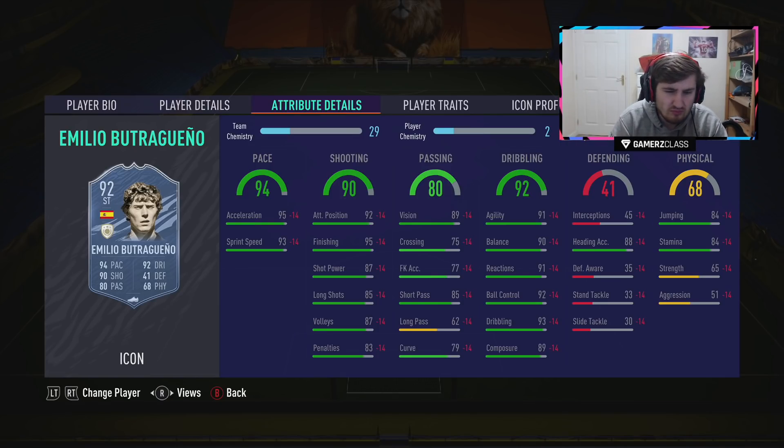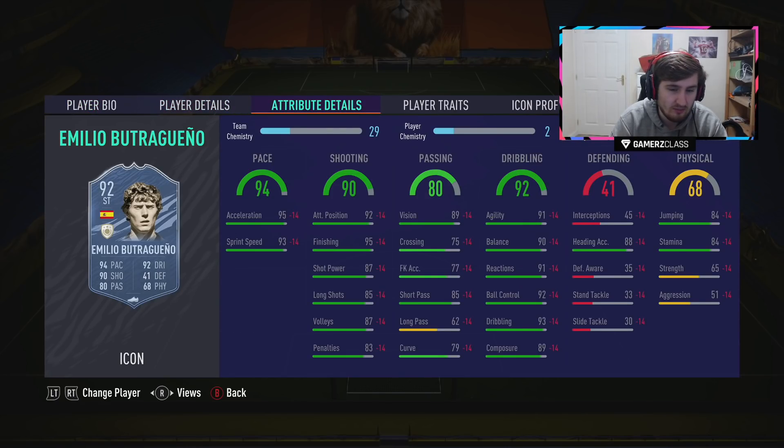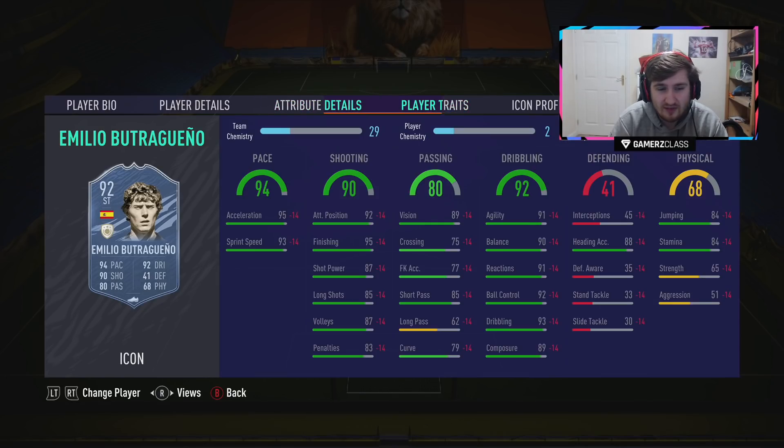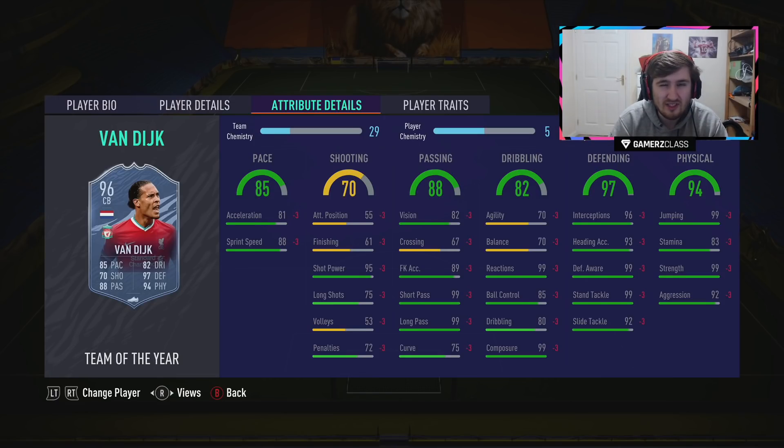Butrigueno — 1.2 to 1.4 million at the moment. If he had four star skills this card would cost a lot more, so you're paying cheaper because of the three star skills. A Hawk is near perfect on him — gets him near 99 pace, 99 acceleration, 98 sprint speed, 99 finishing, 97 shot power. It puts his physicals in a decent area considering his height and balance. He'll actually be pretty hard to knock off the ball. Butrigueno has the finesse shot trait. He plays pretty well in general — maybe a bit cheaper than he should be just because of the four star skills missing.